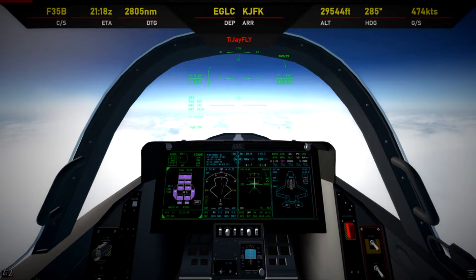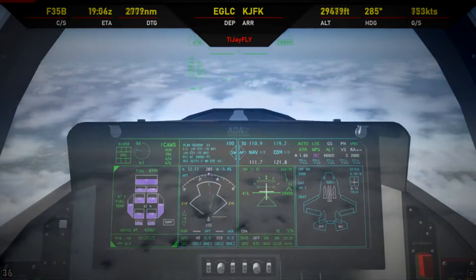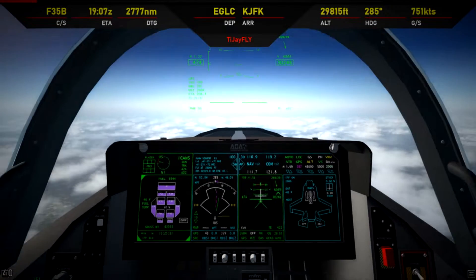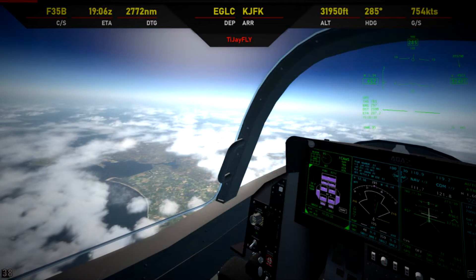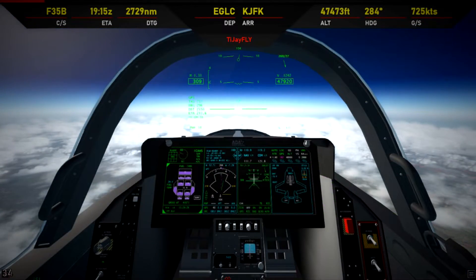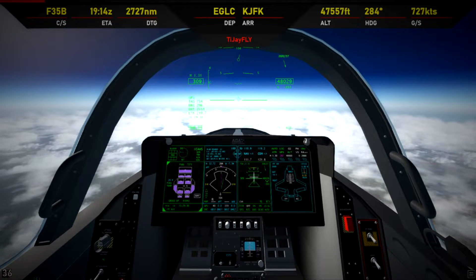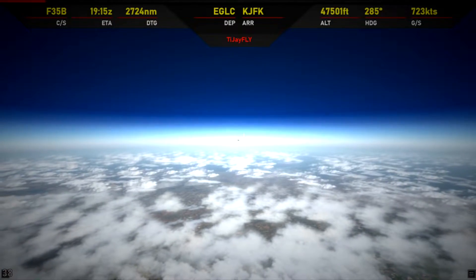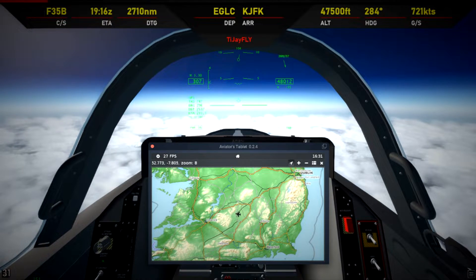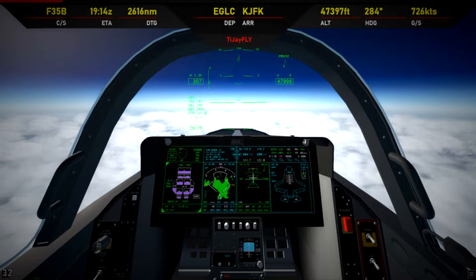Now we can speed up to Mach 1.2 and head to the USA. I'm told this plane can fly at Mach 1.6 and 50,000 feet, so let's see how high we can get. Residents of islands, I apologise for the broken glass. Here's 50,000 feet — as it turns out, this plane doesn't want to go past Mach 1.3, so we'll stay at that to save fuel. This is the last land we'll see until Canada. There's some fairly crazy weather here, but we should be fine as long as we stay out of the clouds.